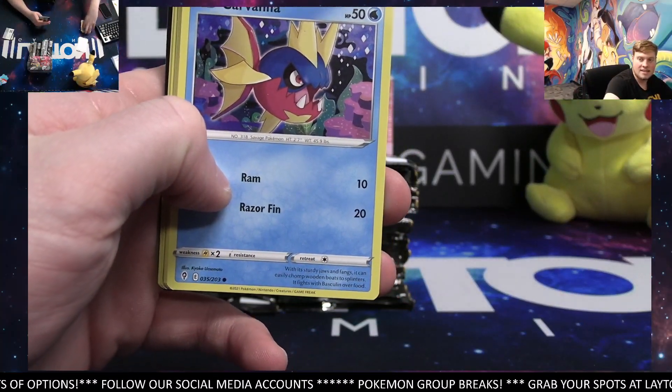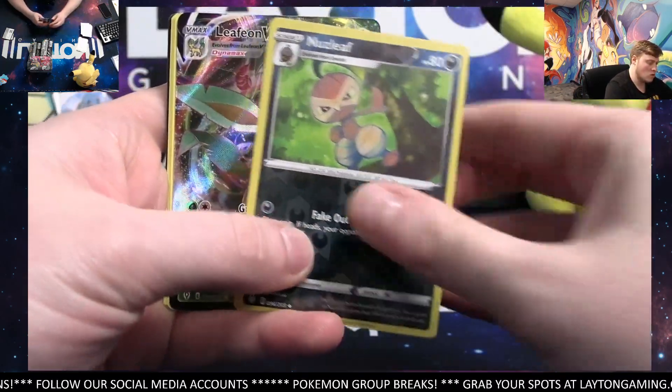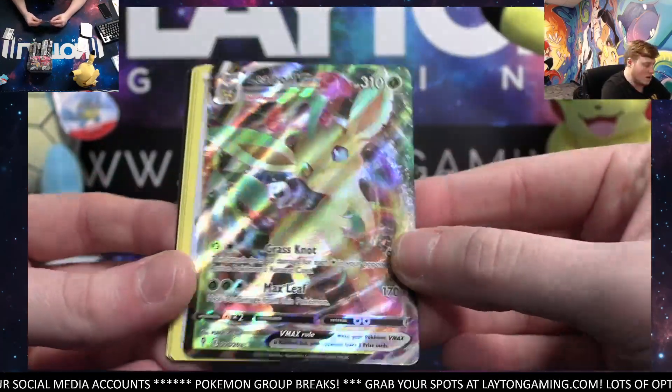The Zacian Pin Case is next guys, so feel free to grab a spot — that'll be breaking next. Ooh, for Leaf type — very nice. Leaf Beyond B-Max. Nice one. Grass type.